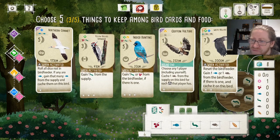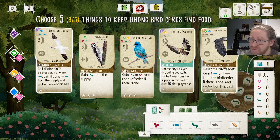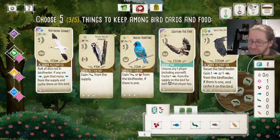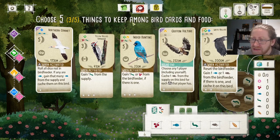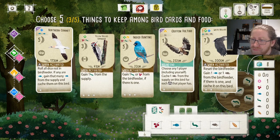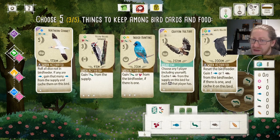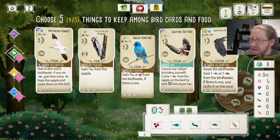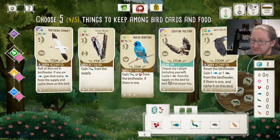That means the Gryphon Vulture will be worth at least nine points if we play both predators this turn. In order to be able to play the bird before we gain more food, we need to take the Yellow-Bellied Sapsucker, because then we have the extra nectar and one of the free foods to play with.